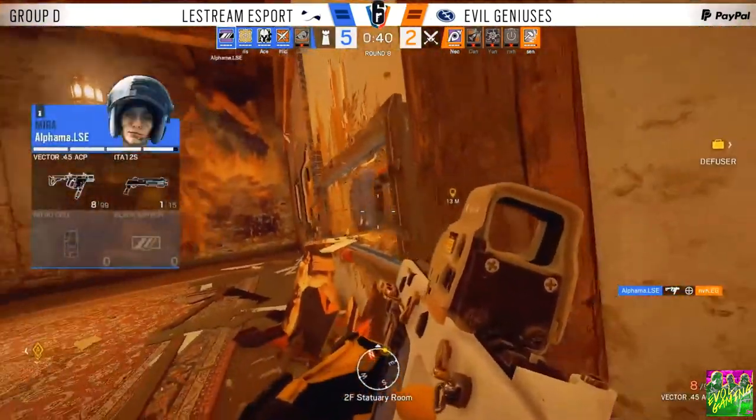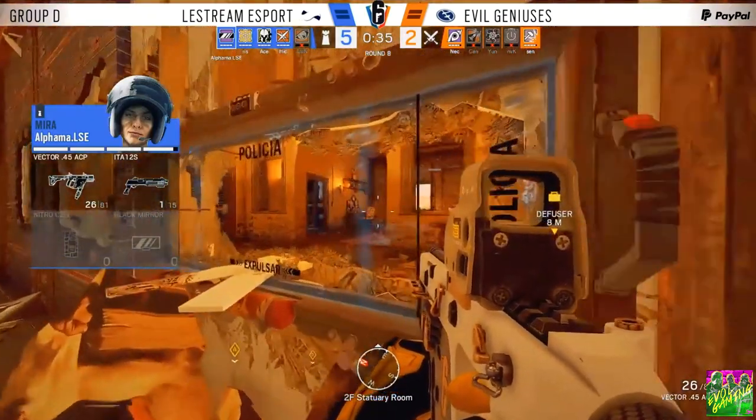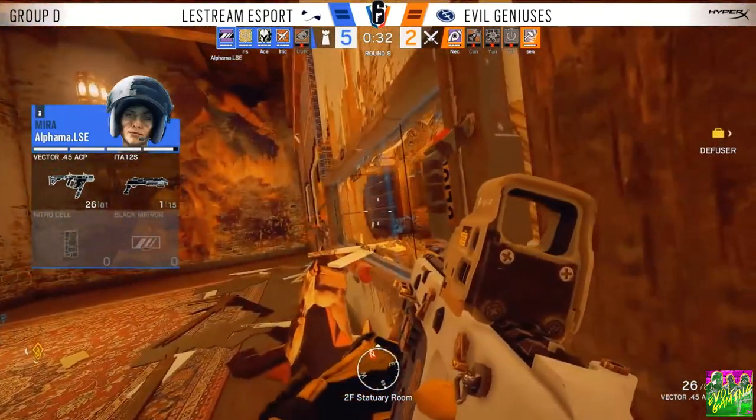Now that you know the push is coming from that way, he drops the diffuser. The big key part of this is he already knows where a second player is going to be inside master bathroom. So he's got more intel going to his teammates.